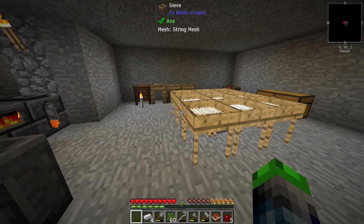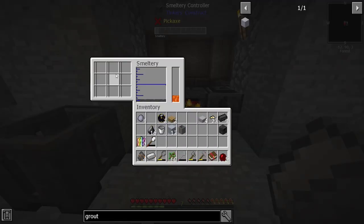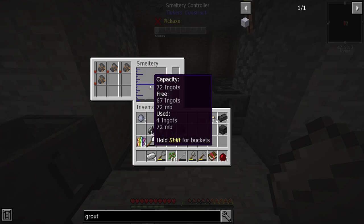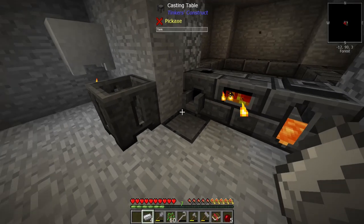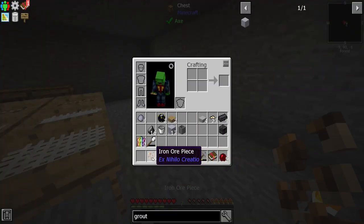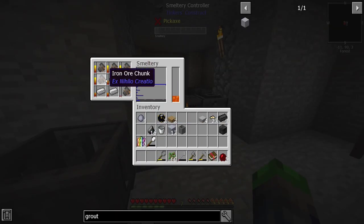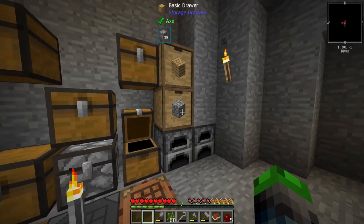I made a mistake — I had four iron ingots I could have turned into eight using the smeltery. The smeltery gives you two iron ingots per one iron ore chunk instead of just one. We do have four more iron chunks left. We'll soon have a system that automatically doubles our ore processing. We also need some gold to make the casts for our Tinkers' tools.